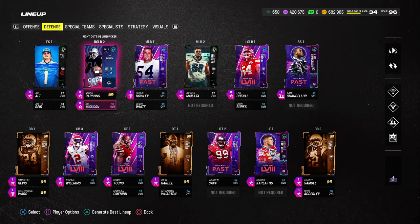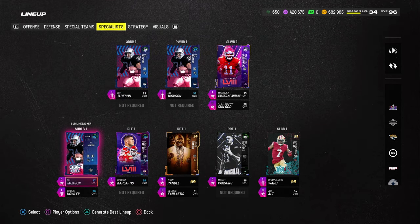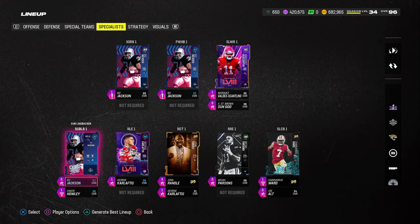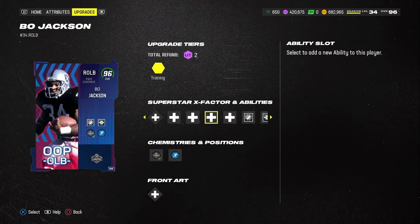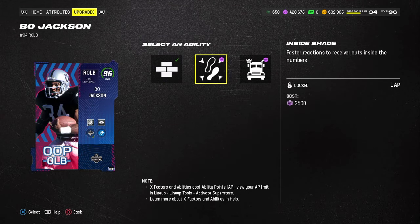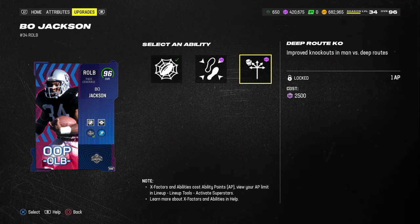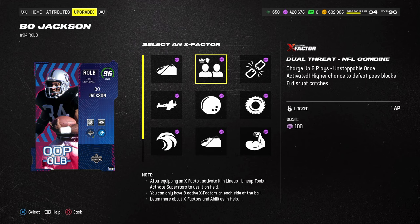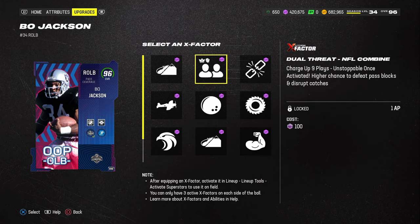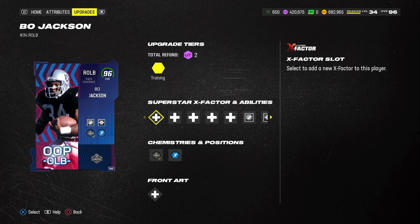Bo Jackson is going to be our user in this defense. He's listed under the specialist. I have Secure Tackler on him — I'll probably leave that because of the run-heavy scheme right now, but you could put Deep Route KO on him and do the charge-up or dual threat if you wanted. In general, you don't have to have a KO on every single player.